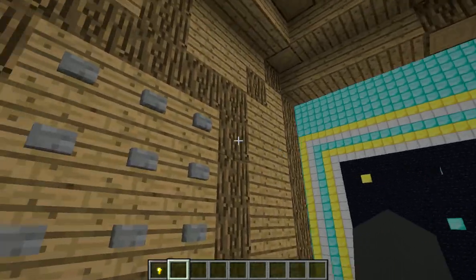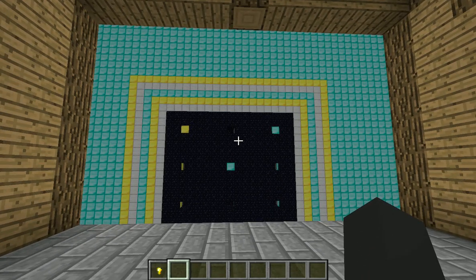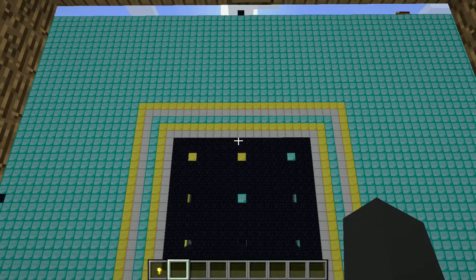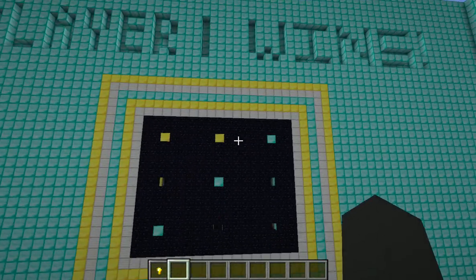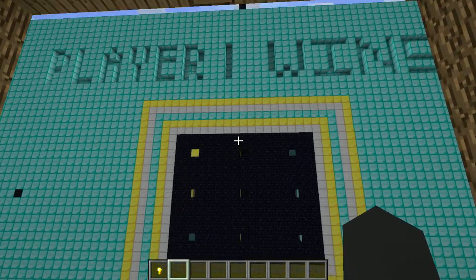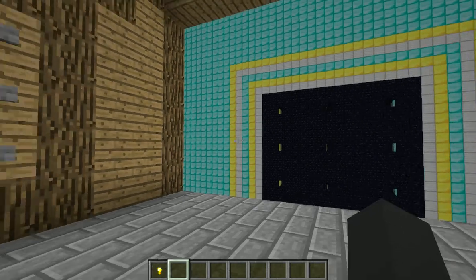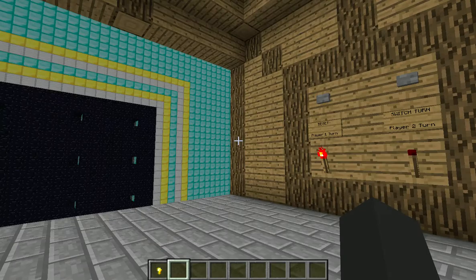It's Player 2's turn again. Let's say they're an idiot and they go here. And then it's back to Player 1's turn, and they're going to hit the bottom left for the win. And Player 1 wins — see, it's displayed up here. Now when I hit reset, watch this. Everything goes back. For both players, it'll be able to tell in any way if they win — in any type of win for each player, they'll be able to tell which person wins and how exactly they win.